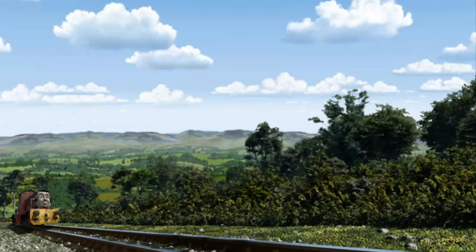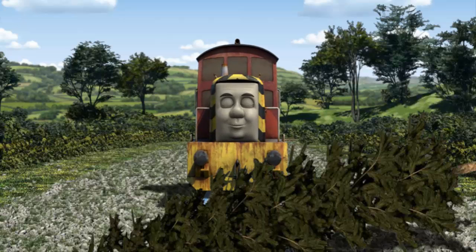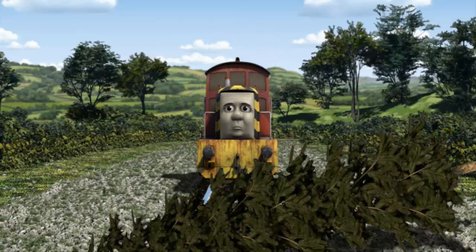Salty set out for Whiff's waste dump. Suddenly, the tracks were blocked. Salty had to stop. He would have to go another way. Find the track that goes nearest to the smallest tent.